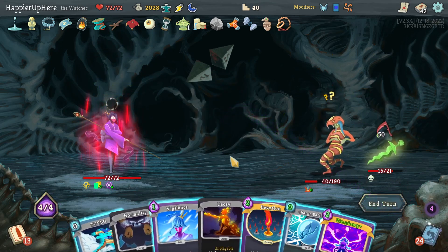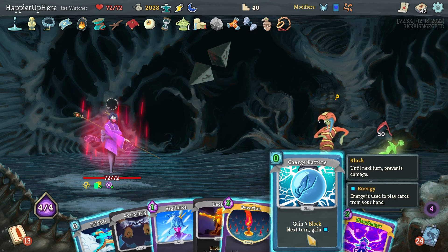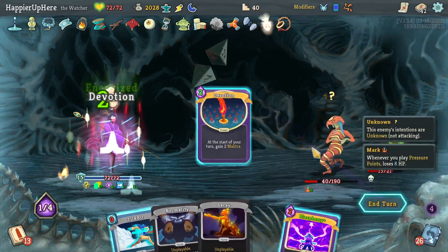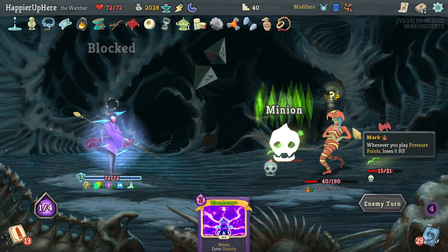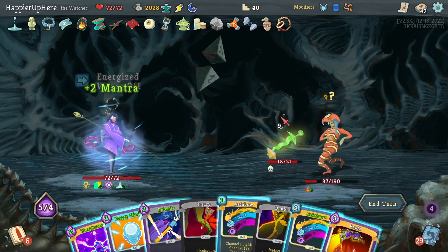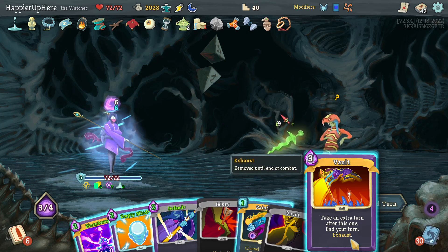I still have all seven Buffers. I could do Blasphemy - actually there's really no reason to. Instead let's do Charge Battery, Vigilance, and Devotion. I lose one Buffer here which is fine. Still don't have a good attack - let's do Rainbow one, then Vault.